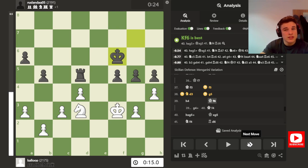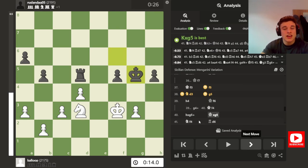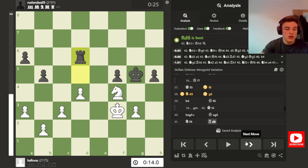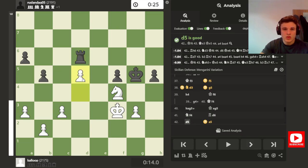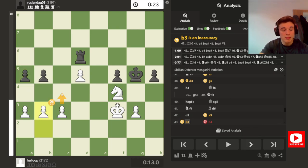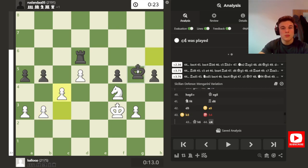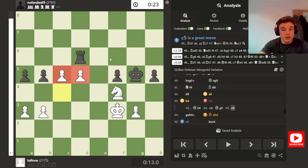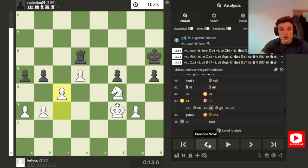So instead my opponent plays King F6. After takes takes, the King can get in. But Knight F4, attacking the Rook — my Knight is unassailable on this square now that the G Pawns are traded. So the Rook moves back, and I go D5 because it's defended by the Knight, the Knight's defended by the Pawn, and the King defends the Pawn. A5, B3. Remember, I'm preparing C4 so that I can get connected passed Pawns. And if my opponent plays a couple moves that don't really do a lot, I'm crashing through and I'm completely winning.